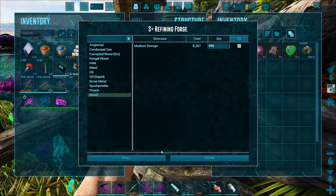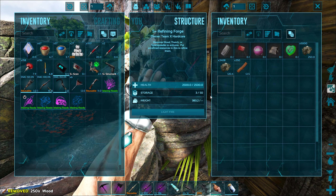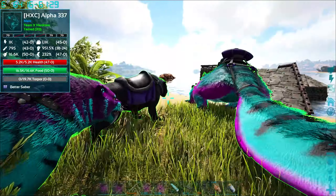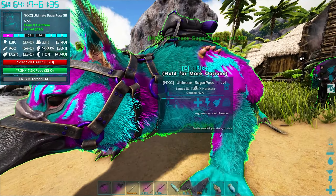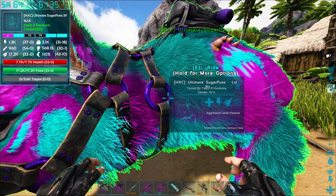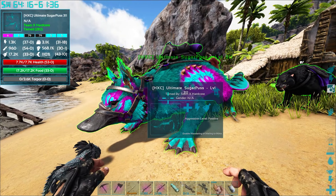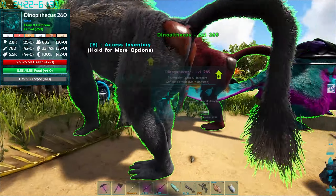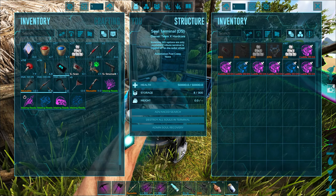I tell you, I am so grateful for that guy. Medium storage — let's just grab all of it out. Beautiful. Let's grab half of that as well. I'll chuck that in there. The imprinted anky is an absolute beast. But talking of imprinted creatures, I was finally able to get an imprinted maywing, which is pretty damn sweet. We have got the ultimate sugar puss. Let's just get all that metal smelting up.